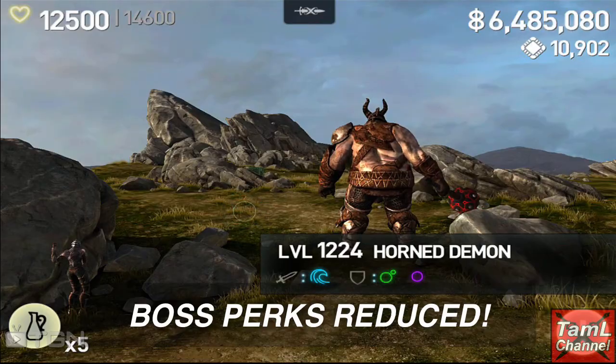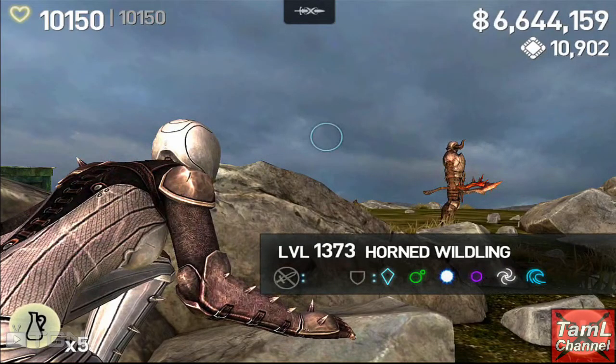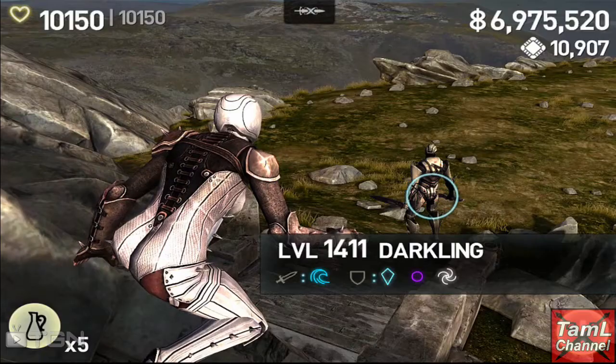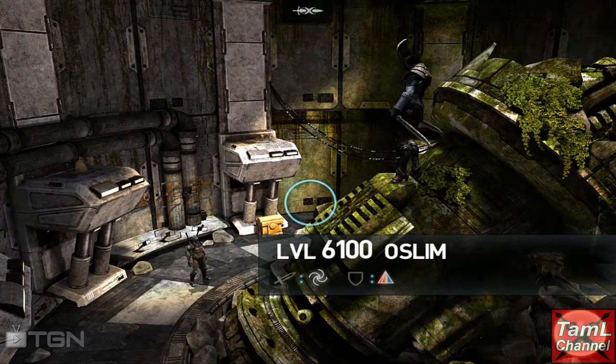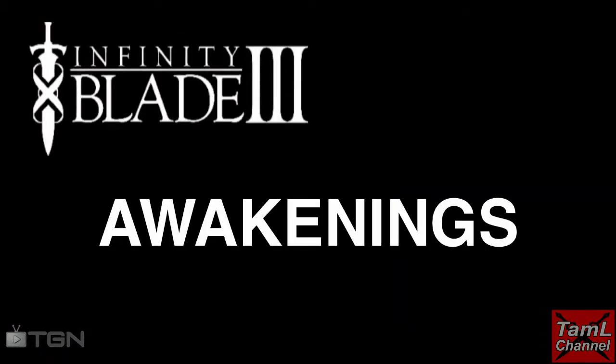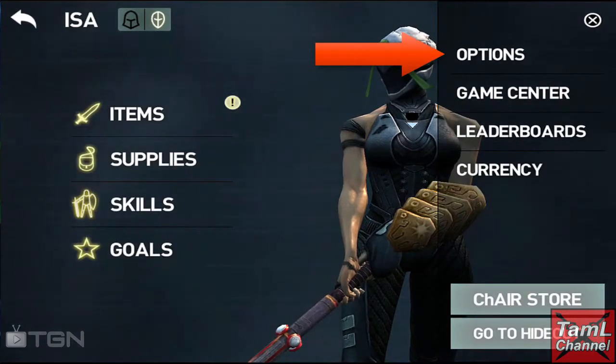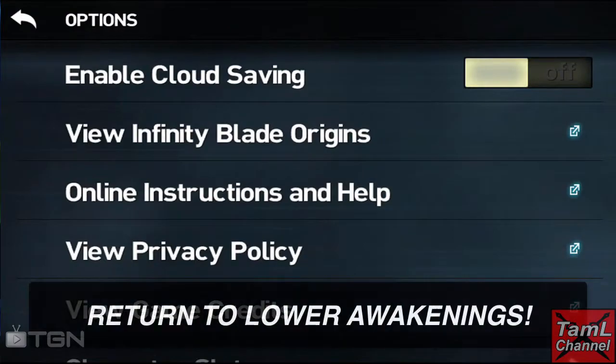You'll see here that I come into contact with Titans four in a row without any boss perks, and even the boss didn't have one. Previously, every Titan of mine had boss perks, so they've been cut down a whole heap — I get about three an act now on average.